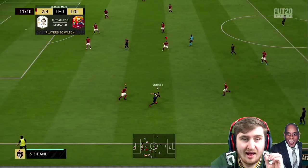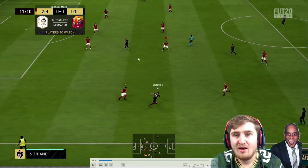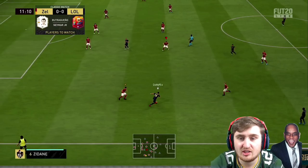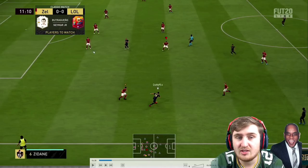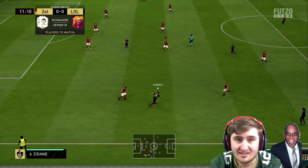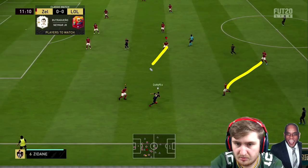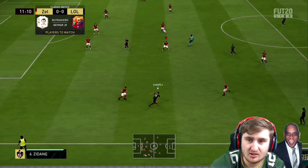Around the edge of the box, this is where I start to use L1. When you get to the box and you've got a lot of players congested, you want to be using L1 to quickly switch to the man nearest the ball to step in and make tackles. When it's around the box you don't want to be using right stick because it will take too long, but in the middle of the pitch where there are big gaps between players, this is where I want to be using right stick switching.